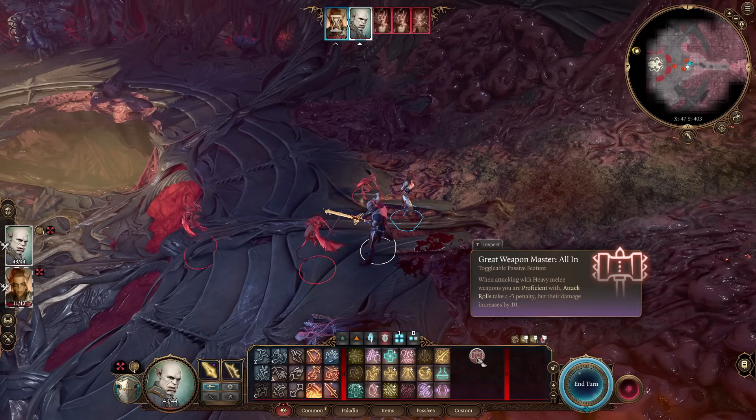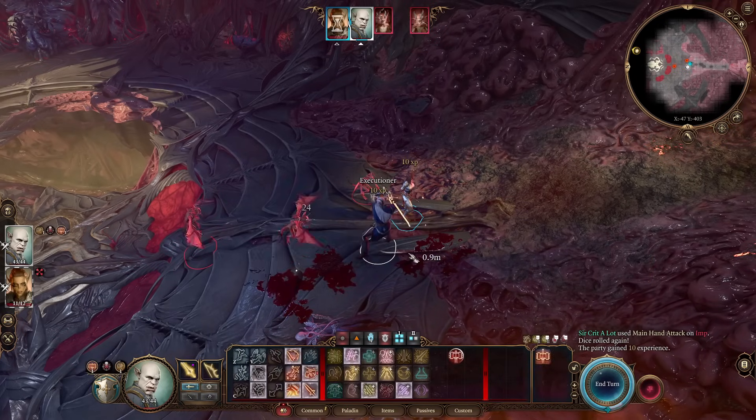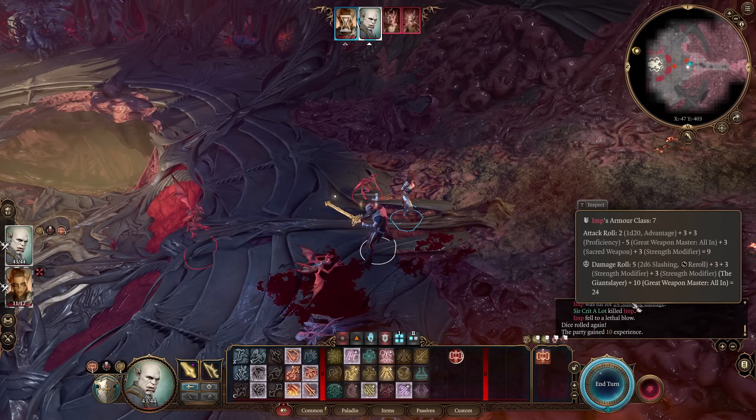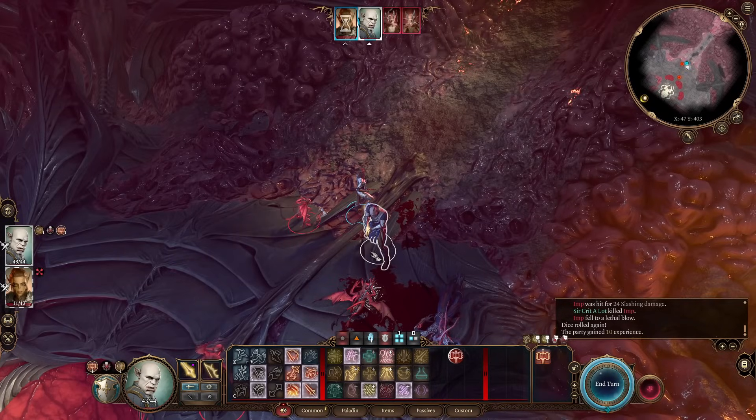Even with Great Weapon Master all-in turned on — which reduces hit chance by 5 — we're still at 100%. Let's just attack. It's not a critical hit, but this flat 24 damage is totally nice. If you get exactly this stuff, you will be rerolling your damage a lot when you roll a 1 or 2, adding a lot of modifiers — basically doing flat 24 damage easy.